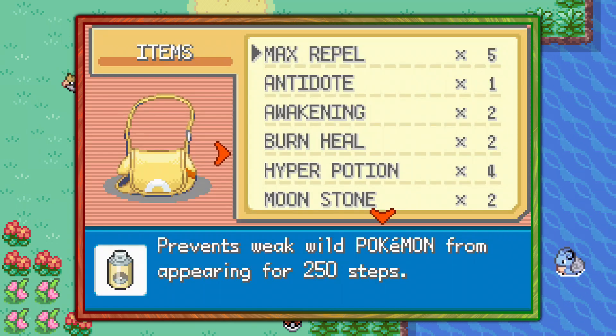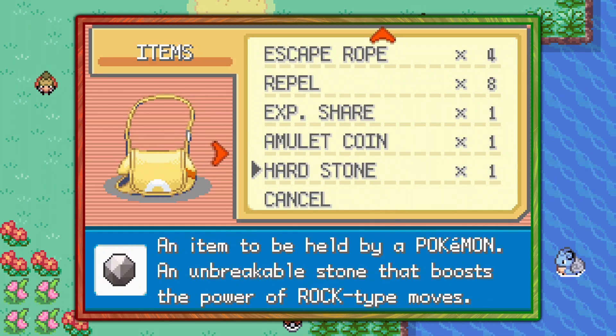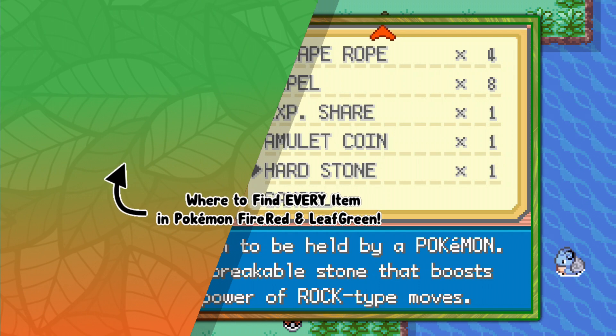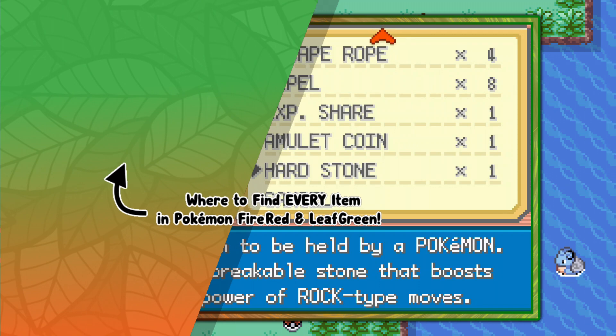Once you finally get it — it's a 5% chance, so one in every 20 Onix should have it — you just take it off the Pokémon and put it in your bag. That's pretty much it, guys. That's how you find the Hard Stone in Pokémon FireRed and LeafGreen. It is infinitely repeatable, and if you're interested in more fluff-free video guides like this one, go ahead and click the playlist on screen now. I hope you enjoyed — Techno's out.